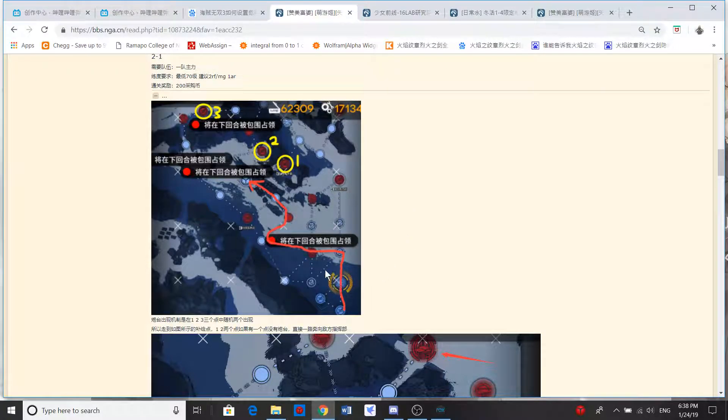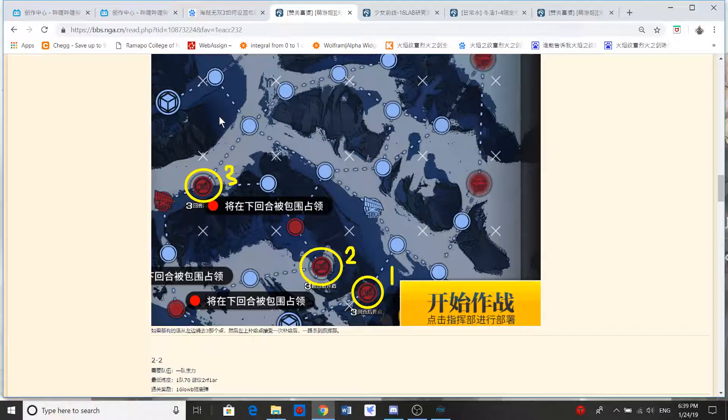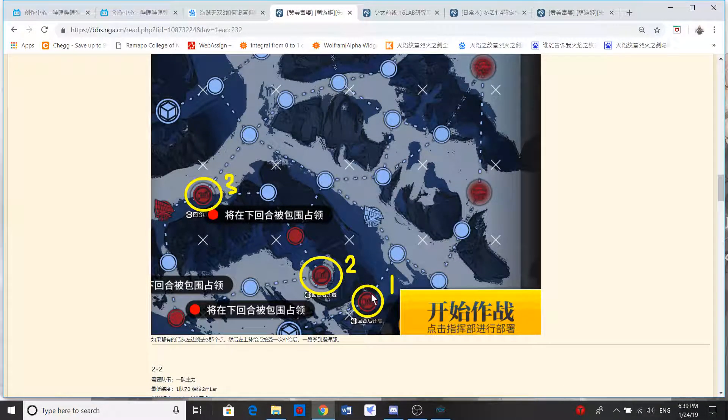So you gotta deploy your 1 team right here and try to go all the way there. This blue node right here — try to resupply your team over here. The circles in yellow mean there's a chance of Jupiters spawning at these 3 circles. So if you find that number one has Jupiters, you cannot go through it — just go another way and try to find which yellow circle has Jupiters or not.